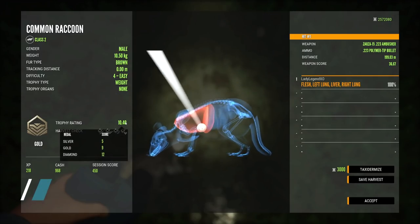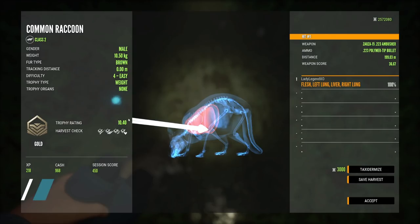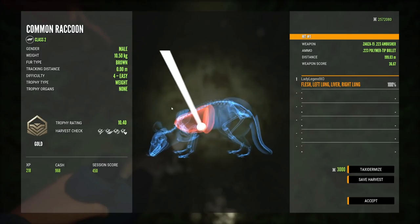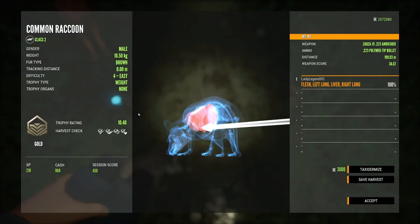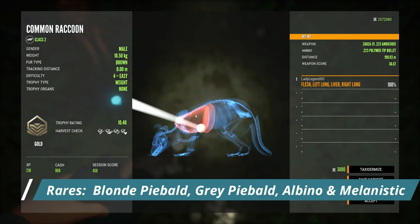If you're looking for a diamond raccoon, they go diamond at a score of 12 and have to be male. For a max weight track, you're looking for 13 kilograms or 28.6 pounds. This guy is a brown, which is a common variation — the other commons are blonde and gray. There are four rare variations for raccoons, all considered very rare with a 0.1% spawn rate: blonde piebald, gray piebald, albino, and melanistic. So lots of rares for raccoons.